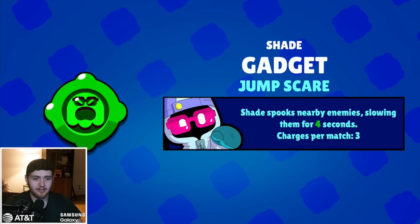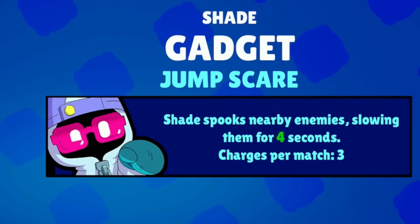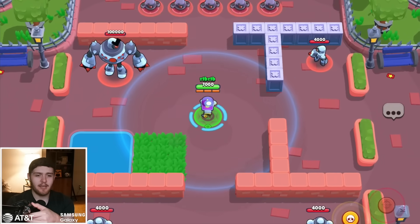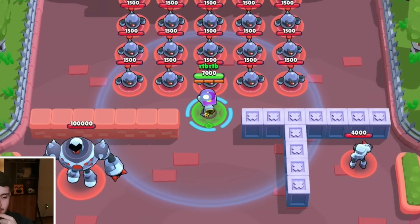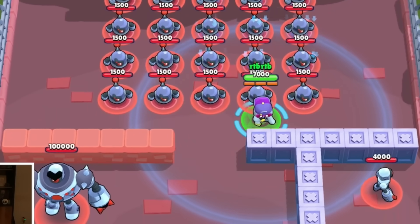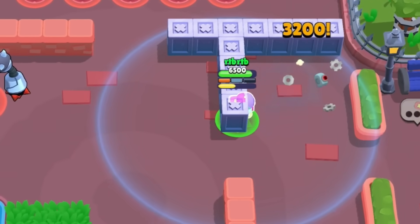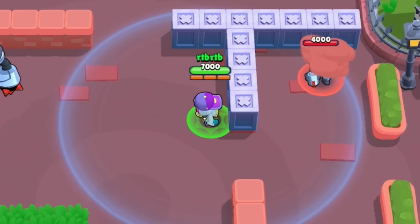Shade's other gadget is called Jump Scare — Shade spooks nearby enemies, slowing them down for four seconds. Four seconds is crazy. Juju also has a four-second slow, so they might need to nerf both. The question is how close do they have to be — if I'm right here, does it slow them? No, it does not, so they have to be pretty close. I think the strategy here would be to use your super, slow them, and keep them around a wall because they're slowed and abuse how broken the super is.